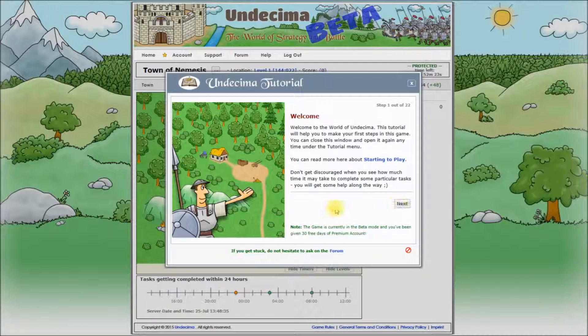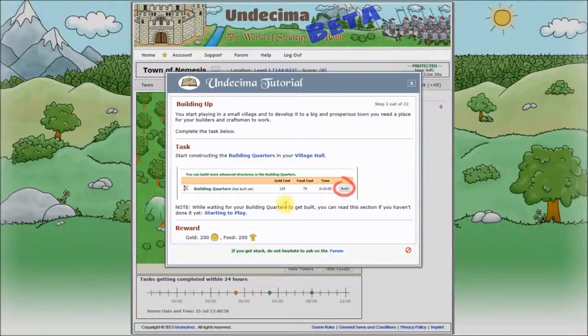Let's click Next. Each tutorial step will give you some information about the game, the task to complete, a screenshot to make it easier to understand, and a reward that you will receive on completion of this step. Let's read the first step. You start playing in a small village and to develop it to a big and prosperous town you need a place for your builders and craftsmen to work. The task is to start constructing the building quarters in your village hall, and you will get 200 gold and 200 food for completing this step.